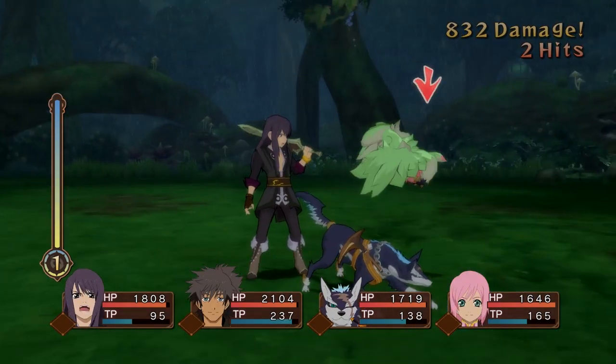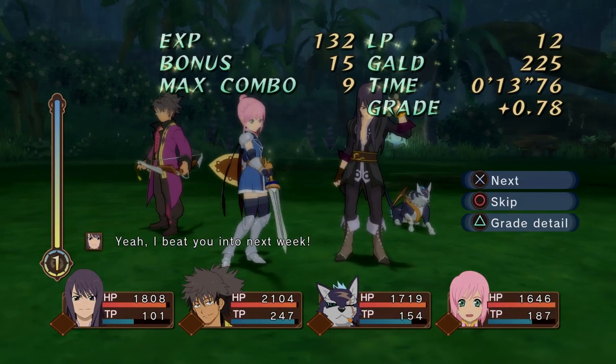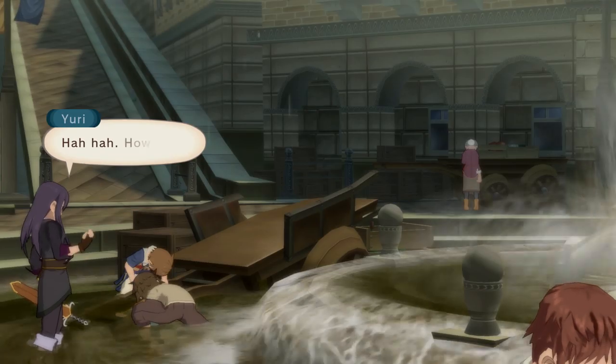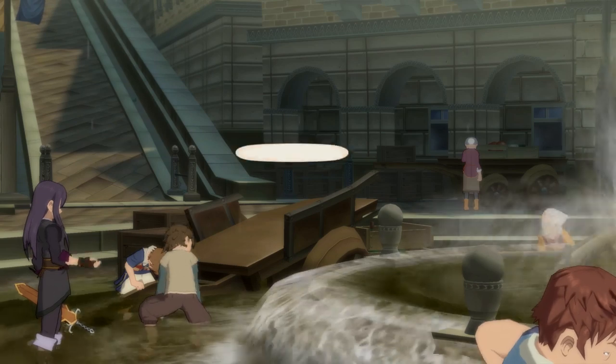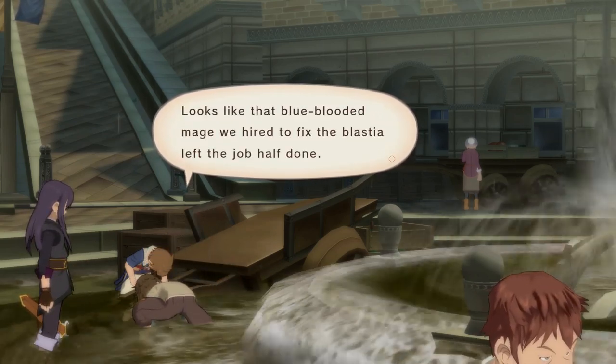Smaller Blastia are equipped to humans so they can use magical abilities known as arts. There are various forms of arts: ranged magic attacks, support spells, healing arts, and strike arts, which our main character Yuri Lowell uses. When the game starts, Yuri is in his home and is alerted to a Blastia core that has been stolen from a fountain near his house.